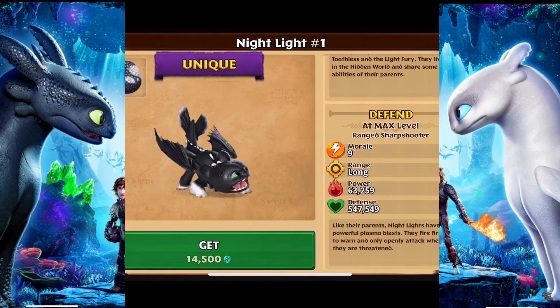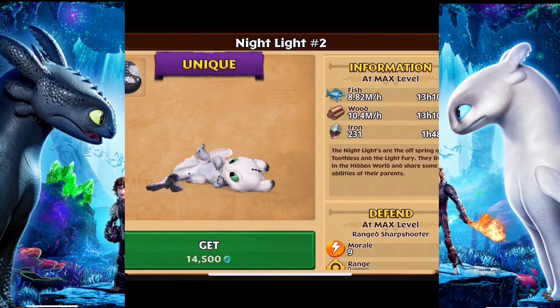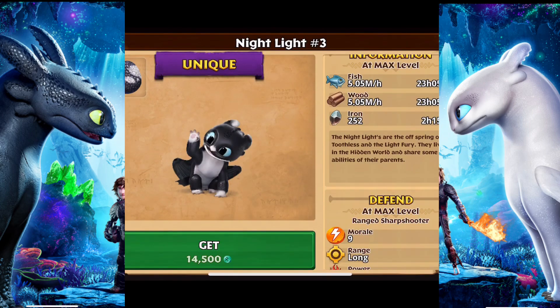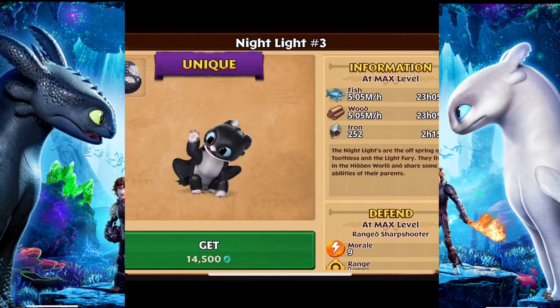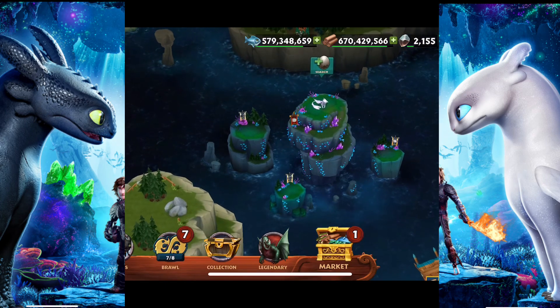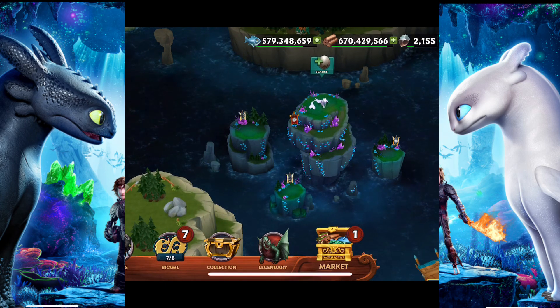Like their parents, Nightlights have powerful plasma blasts. They fire first to warn and only openly attack when they are threatened. Here's number two — I'm not a big fan of that one, it kind of creeps me out, it looks like a weird alien thing. I think I like number three best, it just looks a lot cooler. You can see the egg in the upper left corner — it's like a mixture of a Night Fury egg and a Light Fury egg. They're very expensive, so don't waste your coins on this yet because I have a feeling they are coming out.